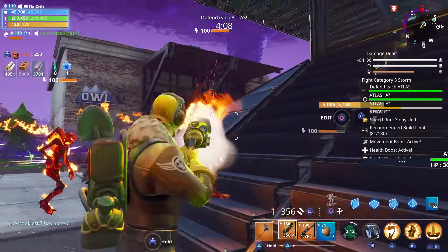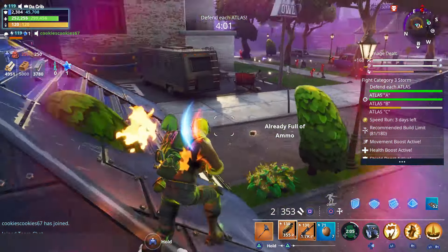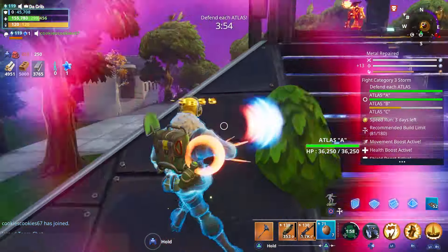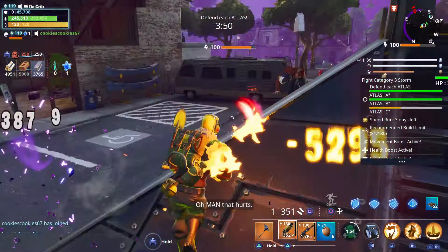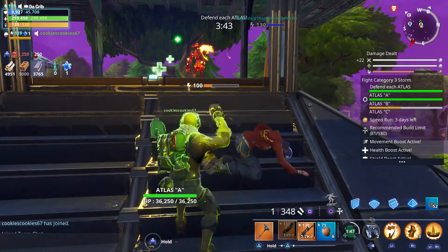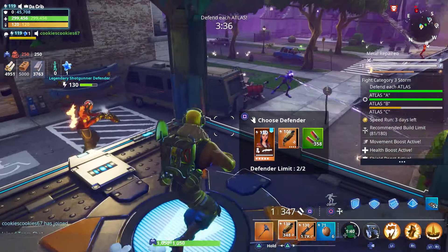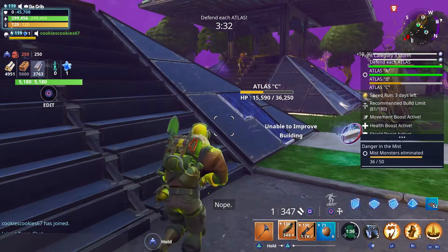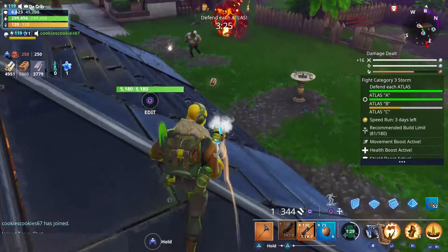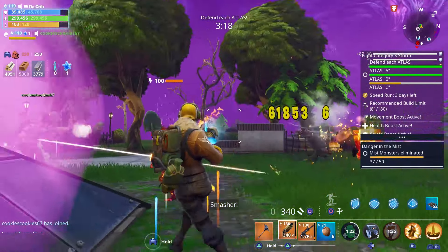I didn't really farm a whole lot so we only had eight coconuts. We're sort of struggling over here at the moment. There's a tanker too. I'm just going to eat a coconut. It definitely feels like the spread is not as big. She just got up on her own. The spread definitely doesn't feel as good compared to some other shotguns, but the range actually isn't too bad — way better than the Dragonfire's range.